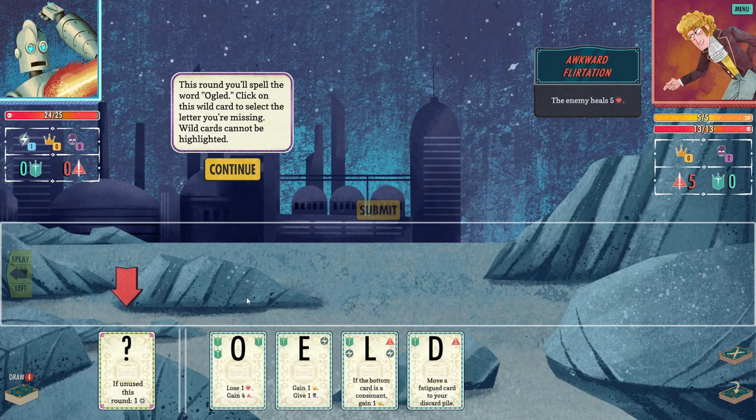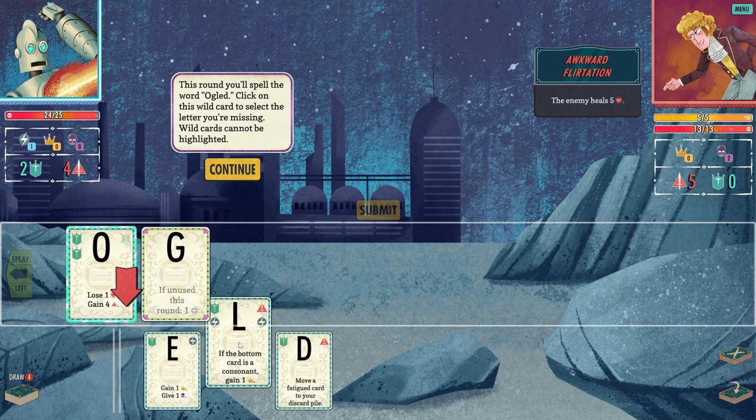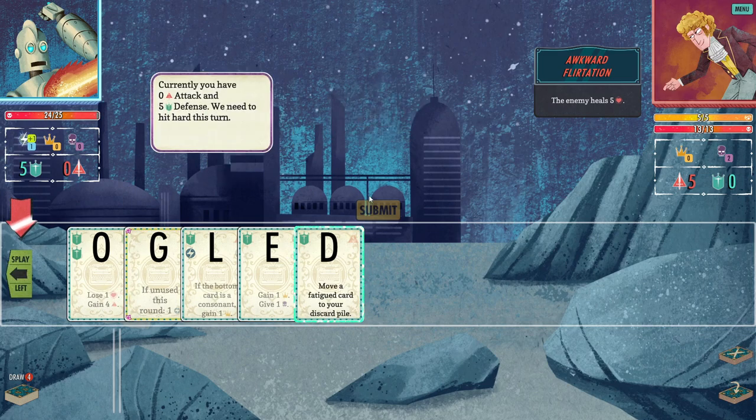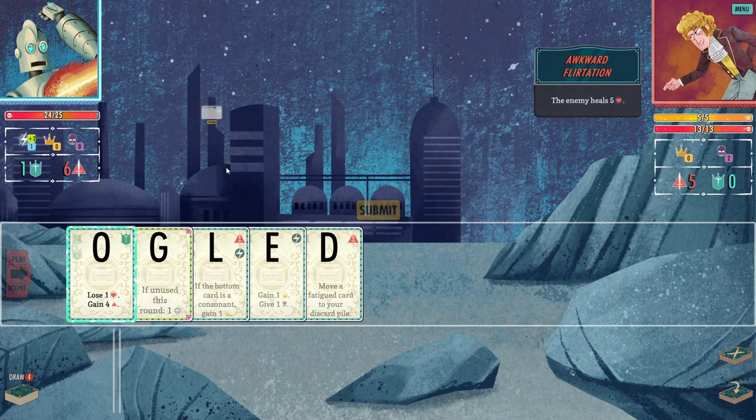This round, spell the word 'ogled.' Click on this wild card to select the letter you're missing — we pick a G. Wild cards can't be unhighlighted. I currently have zero attack and five defense; we need to hit hard this turn. Press the splay button to change your visible icons — changing the splay changes which symbols are visible in your word. Only one side of the symbols can be visible at a time.